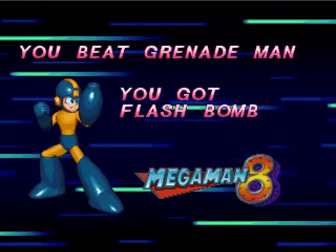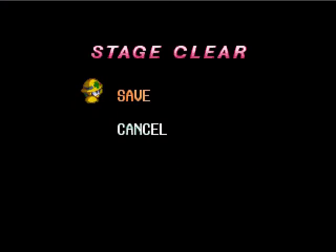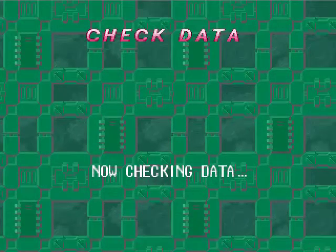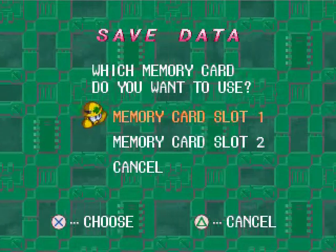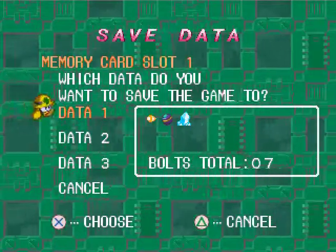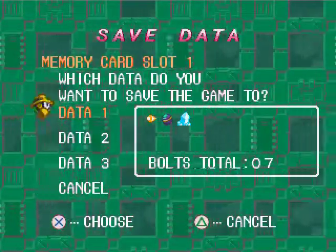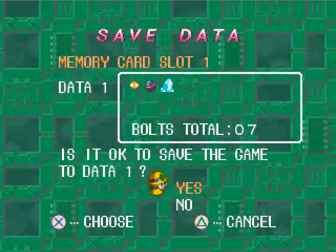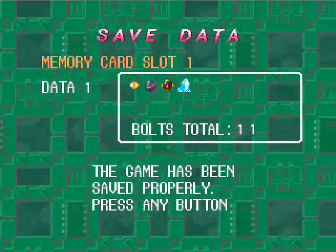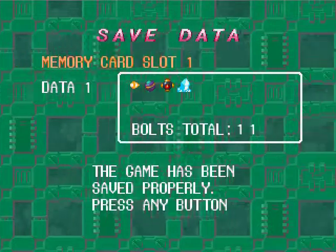You beat Grenade Man, you got Flash Bomb — which is a pretty basic forward-moving explosive weapon. You get 25 shots of it. And if there were any destroyable walls in Mega Man 8, no doubt it would be the weapon that lets you get through them, because if there is an explosive weapon in the game and there are destroyable walls, the former tends to destroy the latter. But there aren't any destroyable walls in this game. I should also note the Flash Bomb actually creates an explosion that lasts a little while after the bomb explodes, which can still continue doing damage.